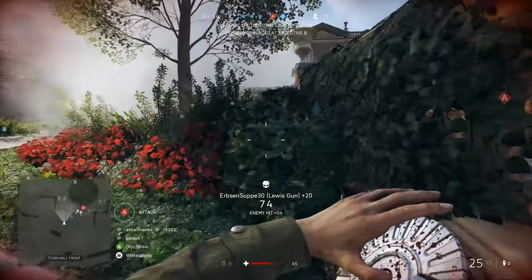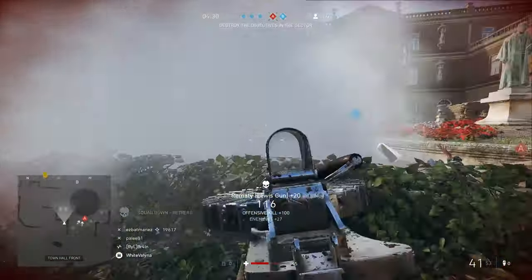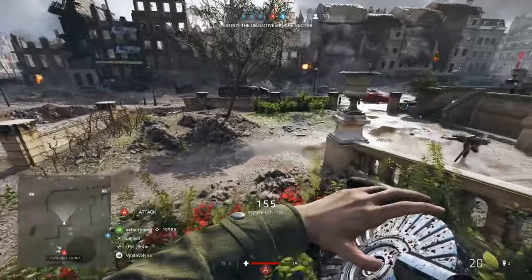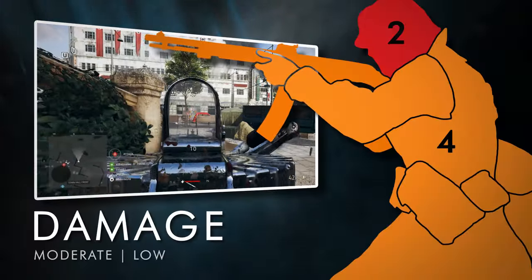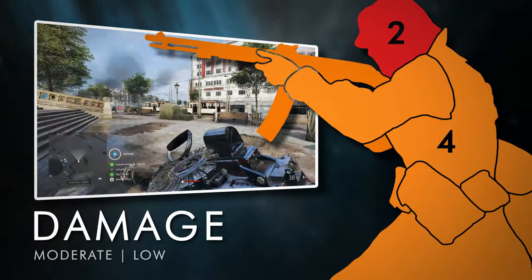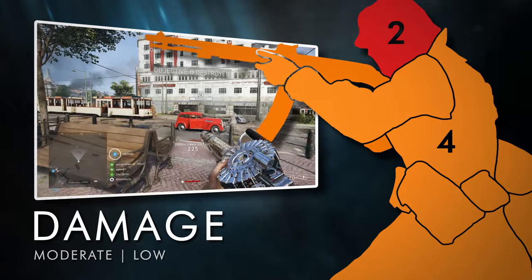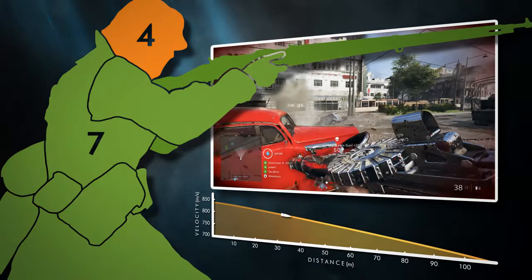In-game, you'll be issued with the Mark III Lewis Gun, unlocked at support rank 10. This revision forgoes the iconic barrel shroud in lieu of a lighter handguard, and is chambered for .303 British. The weapon's damage is moderate, identical to the majority of light machine guns. In close quarters, you'll take down a target in just four shots anywhere to the body, or two if both are headshots. Damage is maintained well out to a distance, and drops off to a seven-shot kill.